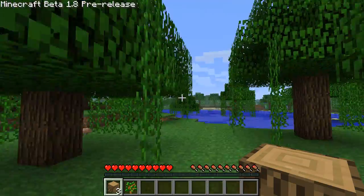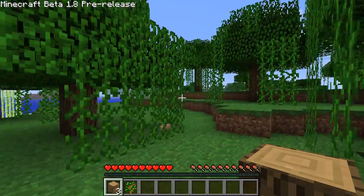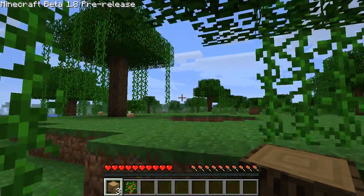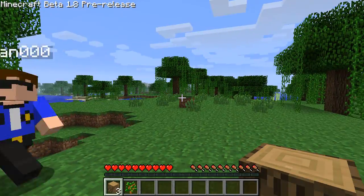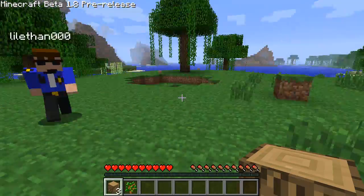We're just going to hang out and do some exploring. The fun thing I like about this pre-release so far is I really love the vines and the trees — it adds like this new ambiance to Minecraft. It gives it a different feeling; instead of just trees, it adds a little more to them. This is a swamp biome that we're in right now, it's pretty sweet.